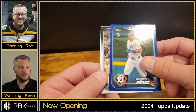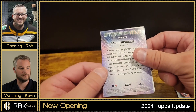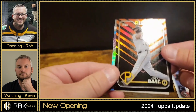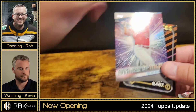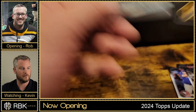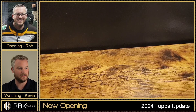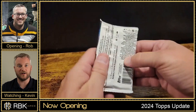And I got a blue of Wenzel Perez — that's your exclusive. Cole Riggins. Last one — is it going to be... Joey Bart. And my Stars was Nolan Schanuel. I'm actually pretty excited — that was a pretty solid box, not gonna lie. Oh wait, we still got two packs to go — we ain't done yet!